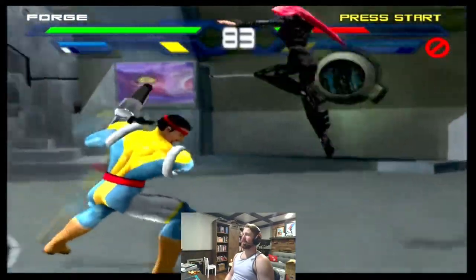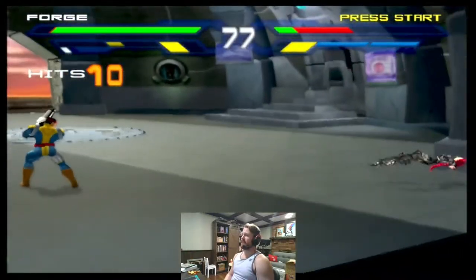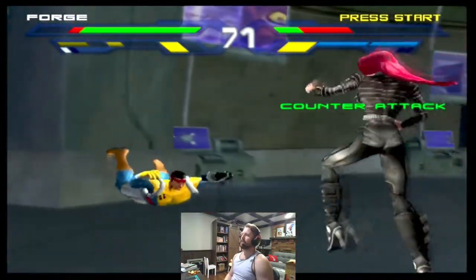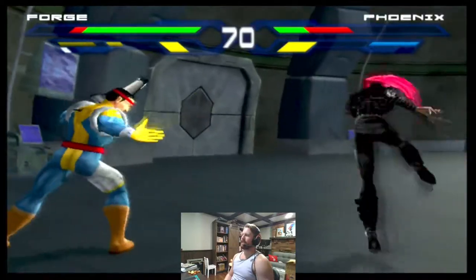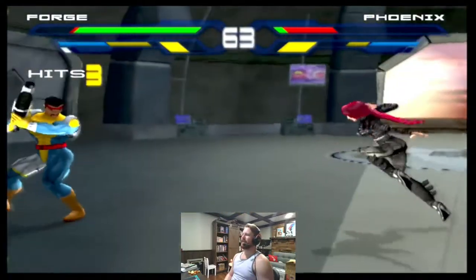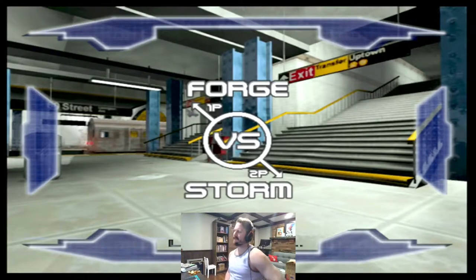Look at how much damage we just did, and she can't super - let's see how long she can't super for. A really long time. Mixing up the timing of the forward one, two is cool. We will often smash on the ceiling - Rogue actually has an infinite where if she air throws, it causes the opponent to fall super slow, and then you can just keep jumping up and air throwing until they're dead. It's a really interesting stage-specific infinite.